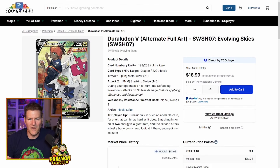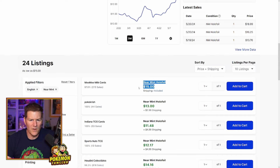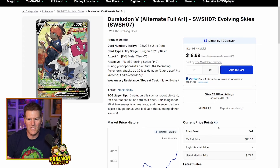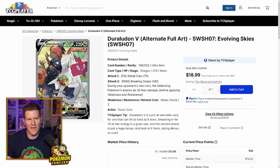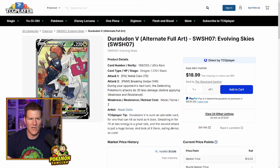Next up: Duraludon V alternate art — another artwork I just absolutely love. I love food and Pokemon, and they're eating this delicious looking meal here with Raihan. Fantastic. I picked one of these up myself for $11 and it's up to $13 — you can pick one up for about $15 right now. You might be able to find a deal and get one for $13. Some people have hate for it, but you've got the Rotom phone here and I just think it's a fantastic artwork. It's one I wanted on the list because I don't think it's been affected too much.